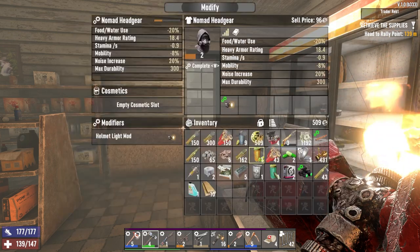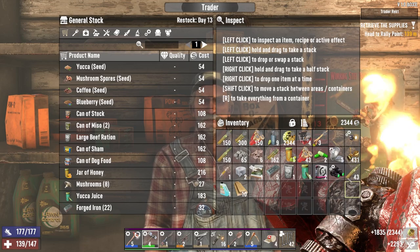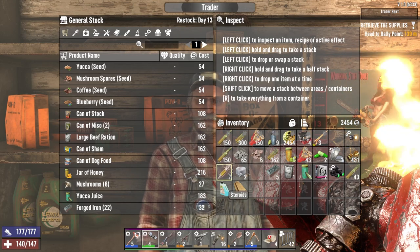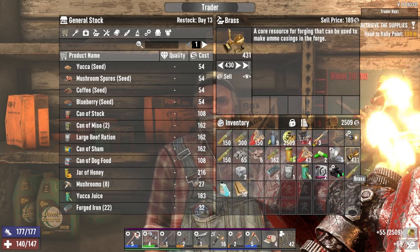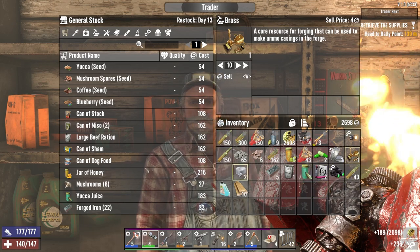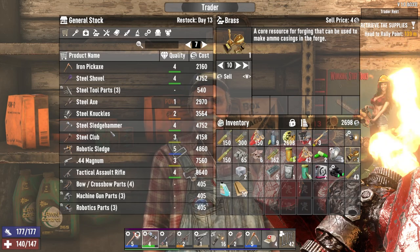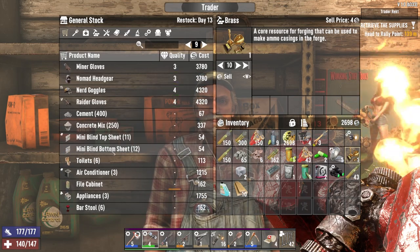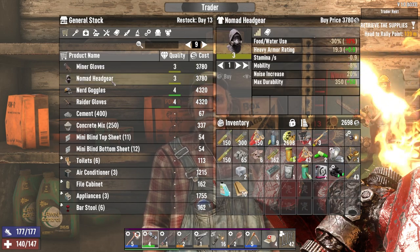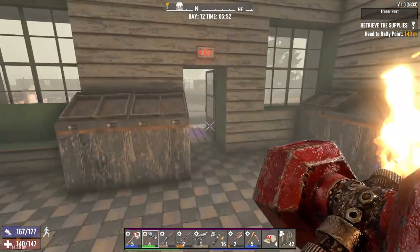Look at that — wearing some heavy armour. Let's do a swap over and get some stuff sold. Didn't really pick up much we wanted to sell from that loot. I'll sell the steroid even though I use steroids. Do we really need the brass at the moment? Let's just get that sold. He's got some bits we might need — weapon-wise a tactical assault rifle would be nice. He's got blade traps, tier 4 raider gloves — decent gloves. Let's go get some mining done.